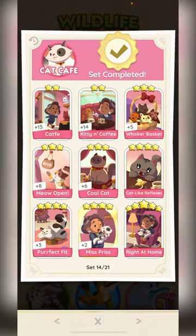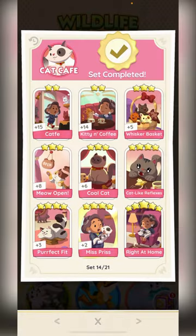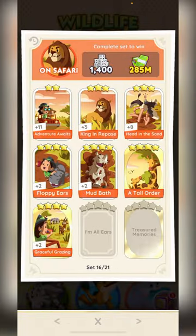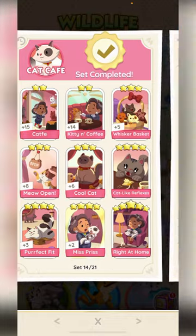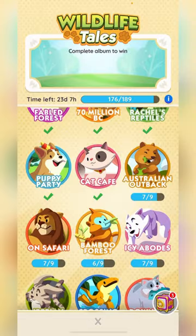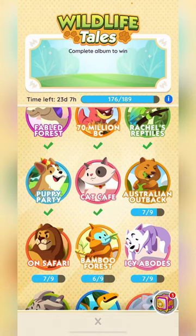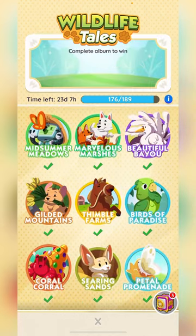As for the top three rare stickers that are most talked about and most sought out for — it's 'Right at Home,' 'Mary,' and one other. Those are the top three most people are trying to get or trade for. A lot of people will trade a lot of stickers just for those.